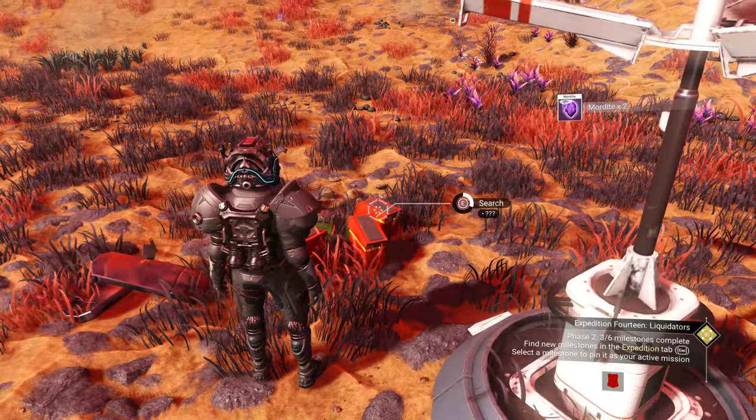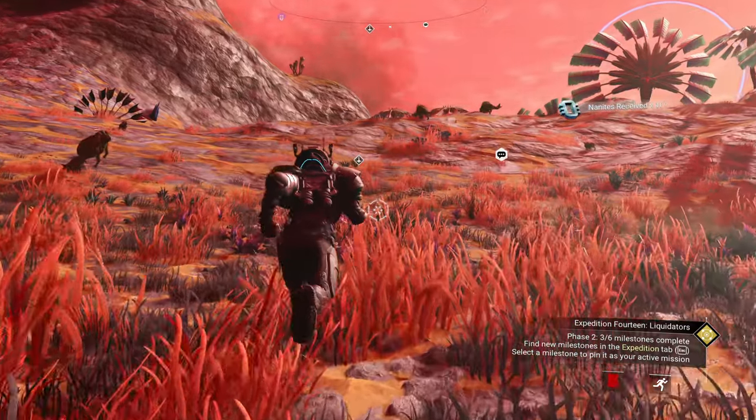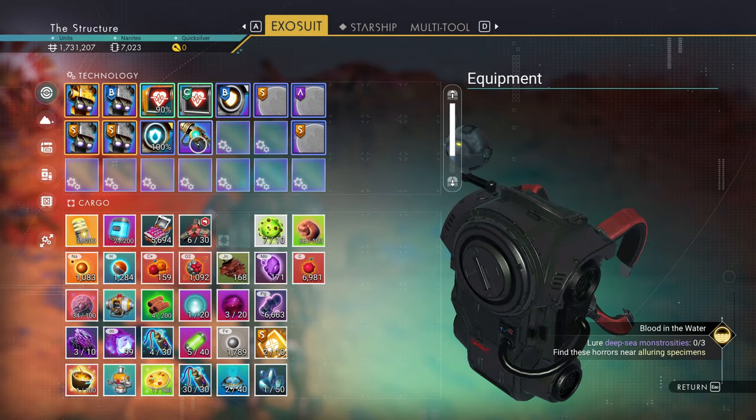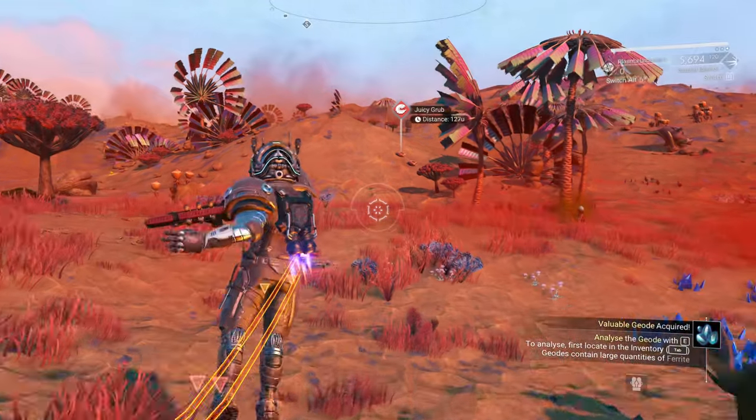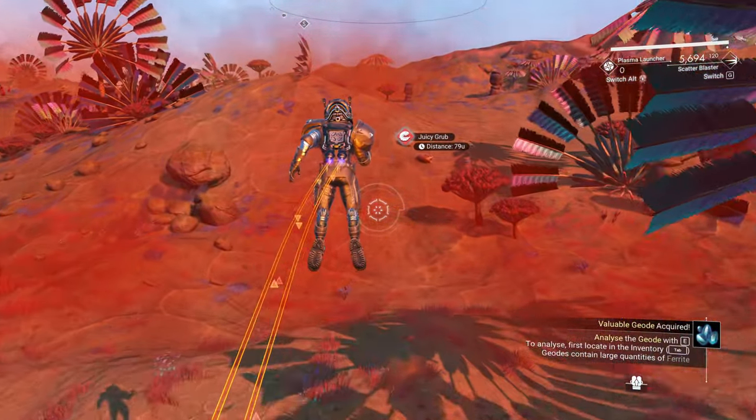All right, well, that was pretty simple. Let's go ahead and see if we could get a storm. I just remembered something — the Hazmat Gauntlet — and now we can go ahead and get the Juicy Grub version of the milestone done.